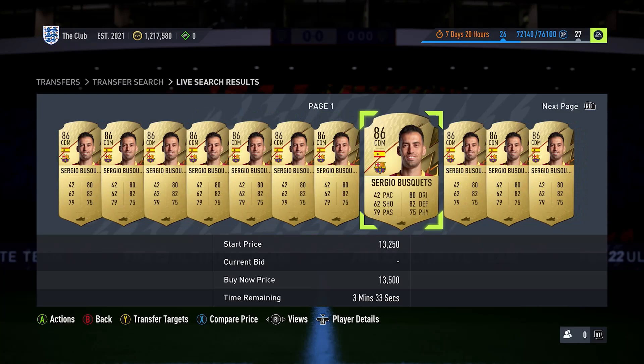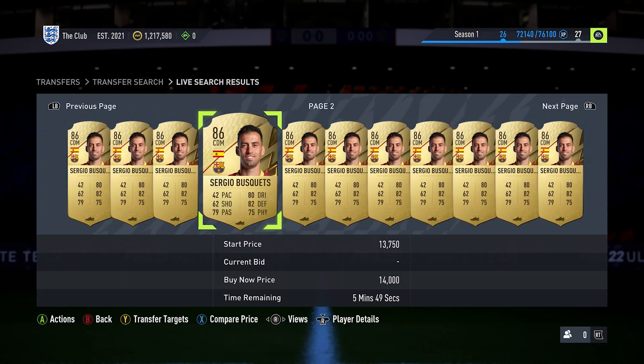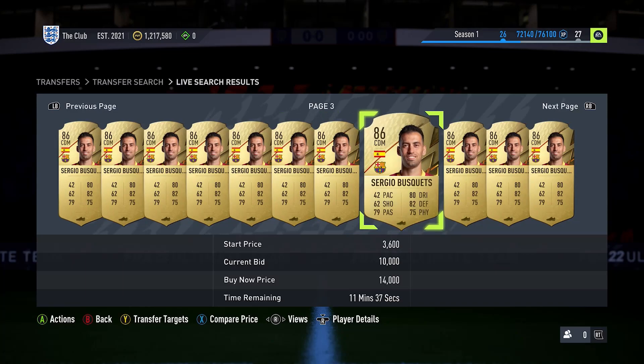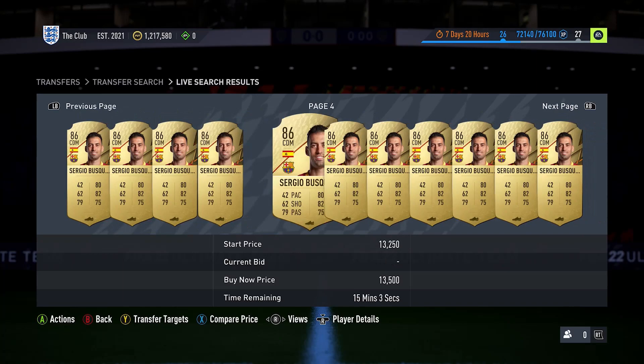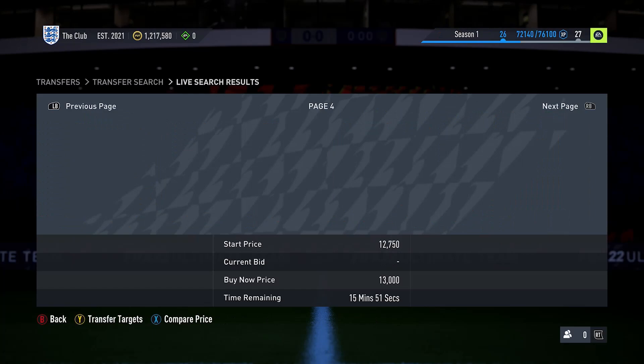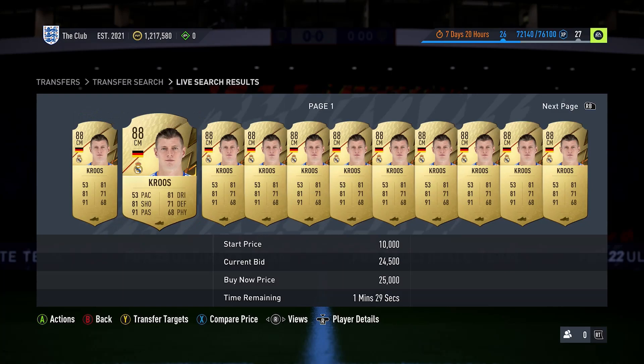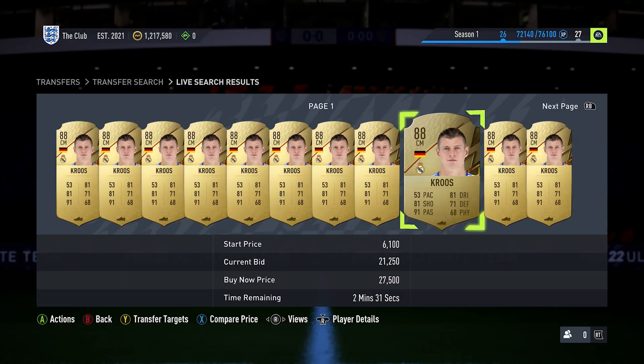With 83-rated players, even though they were required for the 83-rated SBC, they didn't have much of a price difference — some didn't even go up at all. So the question is, why am I telling you all of this? Because I prepared for this about a month before it happened. I went through all the different investments I was making right at the beginning of the game's release on the 1st of October. A majority of my investments was around SBC fodder — these are players who have high-rated cards, but because of their card stats, they are pointless to use within FIFA 22 Ultimate Team. They're just not going to do much because their stats don't fit the meta.